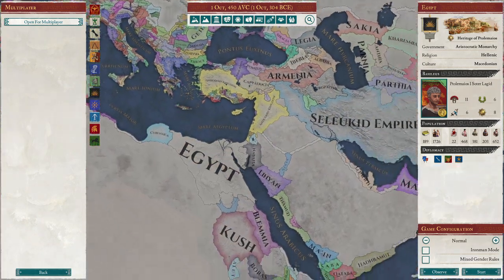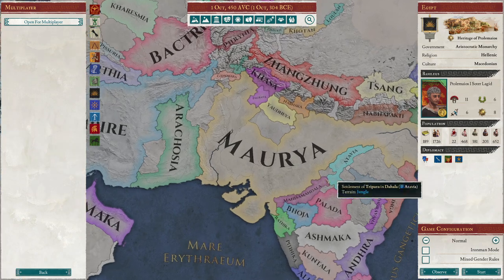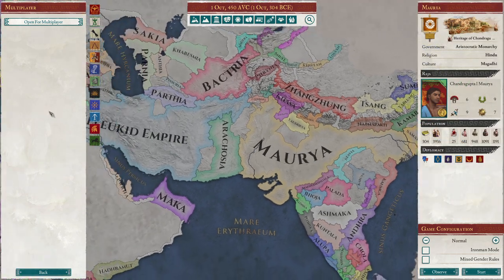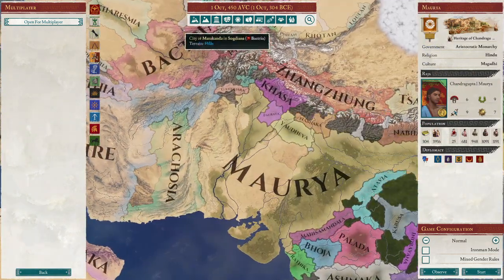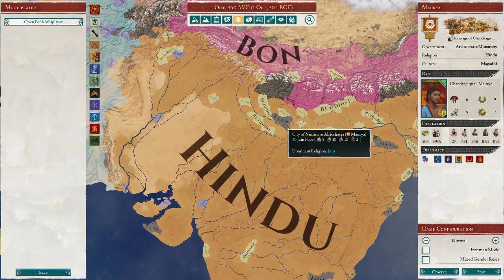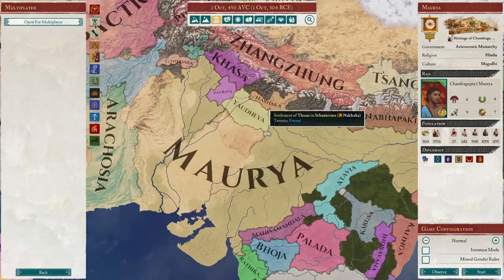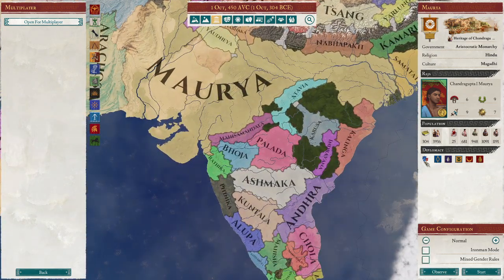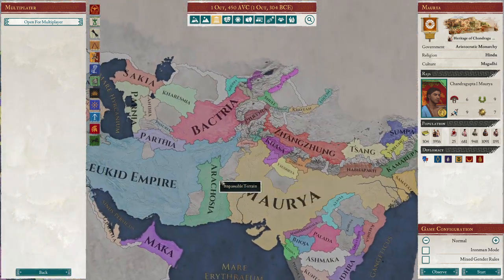The next nation on the easy end — I've divided this into three categories — is the Maurya, over here, under Chandragupta. You're the largest nation at the beginning of the game in terms of population, although not in size. You've got a relatively Hindu population in the area, although you do have to deal with Buddhism and Jainism, but it's not overly terrible. You've got a reasonable culture group size, a lot of small nations to the south to conquer, and some good tributaries to pay you money. Overall, you're just a very stable, functioning country. At this point, you're just so large, it's easy.